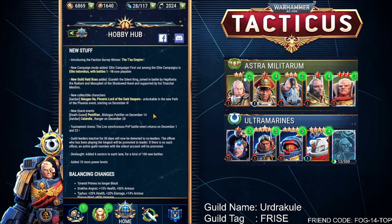Moving on, we've got new collectible characters. In the Eldari, we've got Morgan Ra the Phoenix Lord — one of the Dark Reapers — unlockable in the Path of the Phoenix event starting on December 4th, which is this weekend. No one actually knows what we need to do yet, so I've been making sure all of my characters are around Bronze 1 to Bronze 2, and my favourites are at Silver 1 and 2. Creed is my only Legendary, so hopefully I've got enough to unlock and possibly get even further with Morgan Ra.